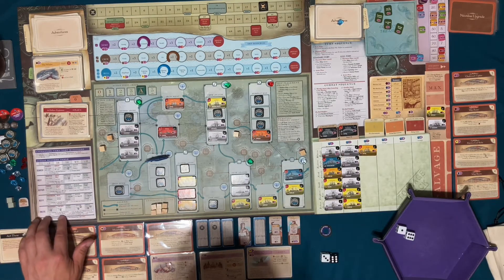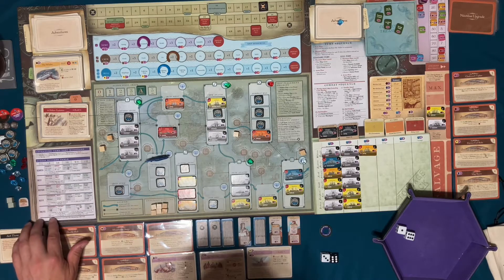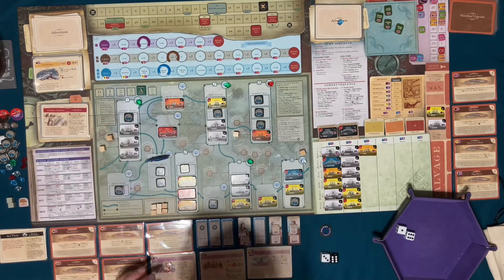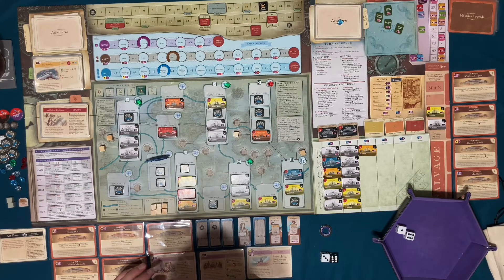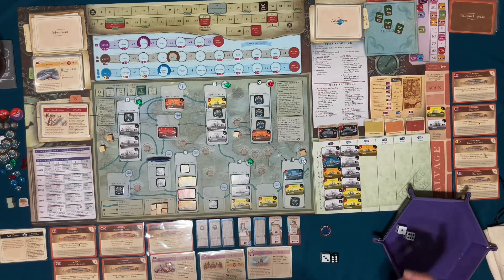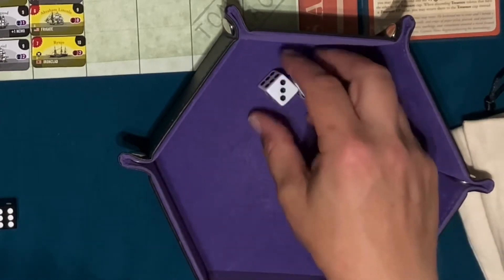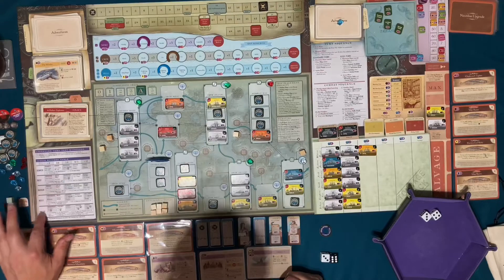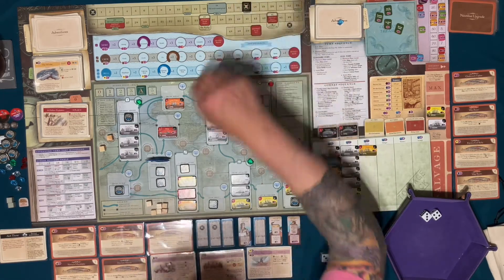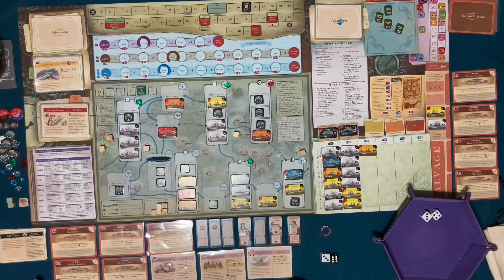Minus one for revealed ships — there are none. And there are no already-revealed uprising tokens. So for the Comoros, Hawaii — we've got three, four, five. No minuses. Four, five, six, seven, and five is twelve. Incite twelve — revolt! I get to place a cube and I get minus two notoriety. Nice.